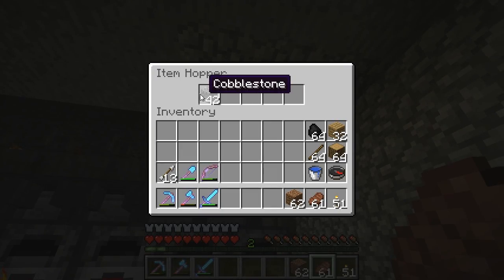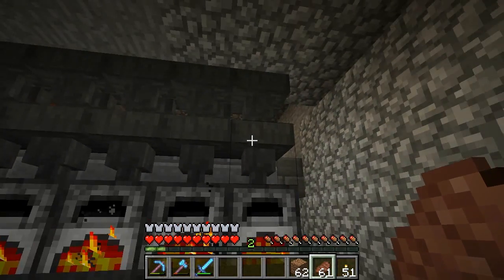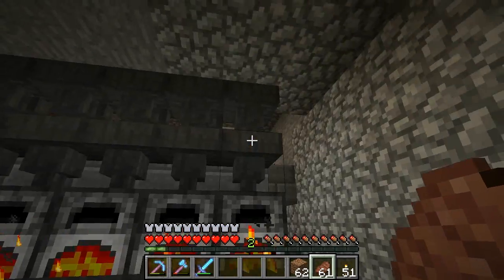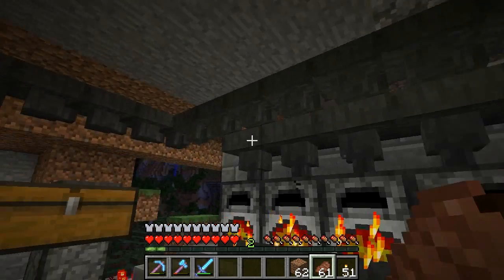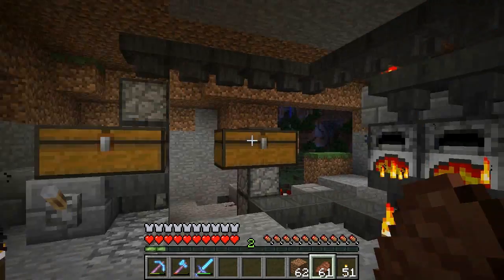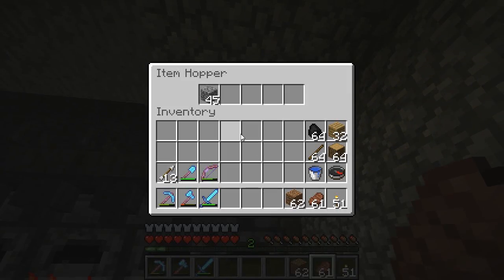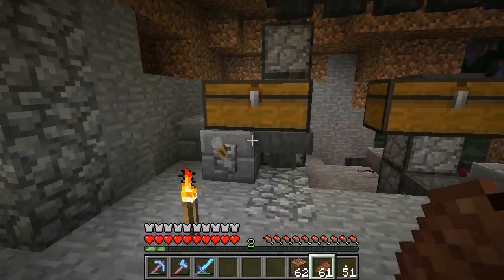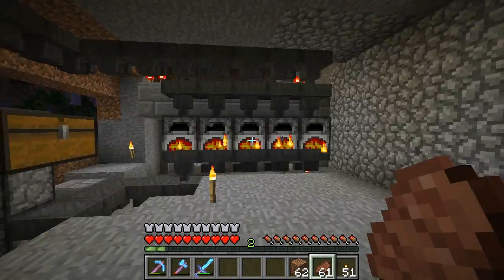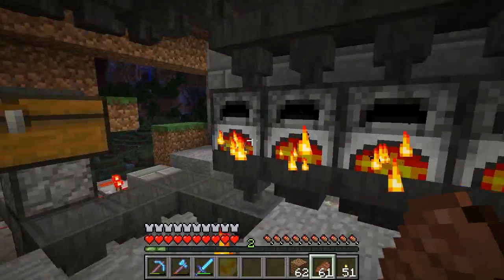If I flip the switch again, you'll see it starts funneling to the end because it has nowhere else to go since the hoppers are all full. Once it gets to the end and lets items down, there's no space so it starts stacking up at the end. What I might do is just add one chest here so I'll never run into that issue — and I should actually be able to remove the fail-safe, which brings it back two extra blocks, making it a smaller build.